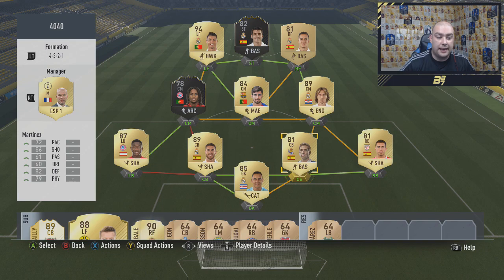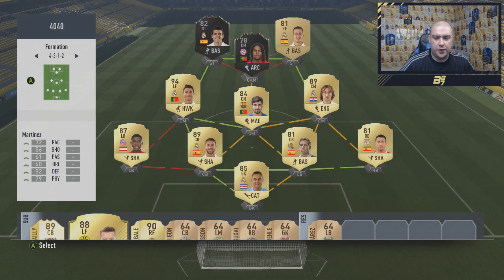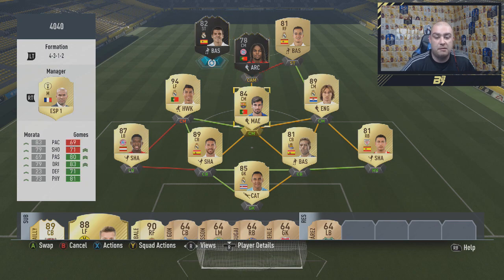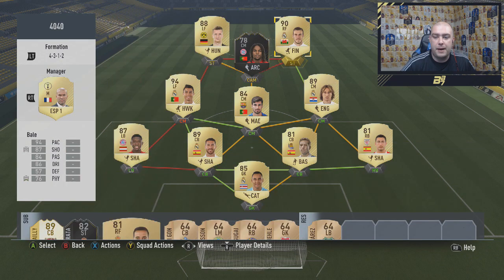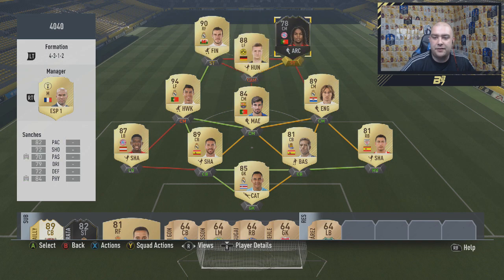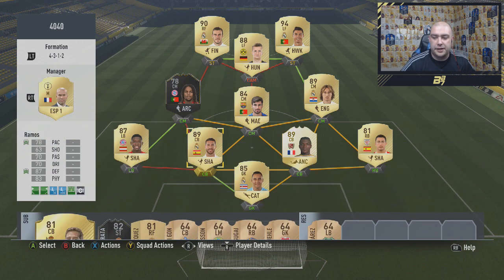The complete team starts with 100 chemistry, everyone on full chem, and it looks very playable. But he changes it in-game to a 4-3-1-2 formation. He takes out Morata — who goes to the bench — and replaces him with Marco Reus. He replaces Vasquez with Bale, moves Bale in, moves Reus into the CAM position, and Ronaldo finishes the front line. There's an incorrect chem style on Reus — he has a basic chem style — and Desai jumps into the centre-back position with a shadow chem style, whereas I had an anchor on him. This is the 40-40 team that smashed the Xbox this weekend.